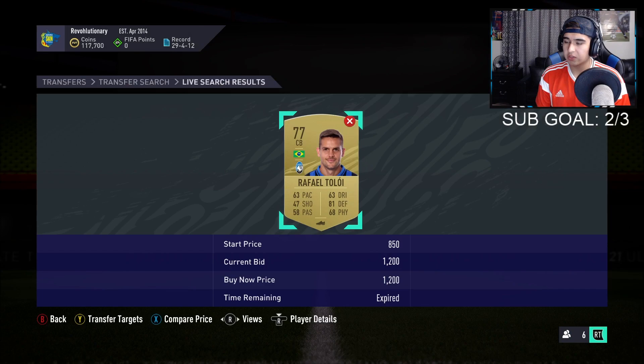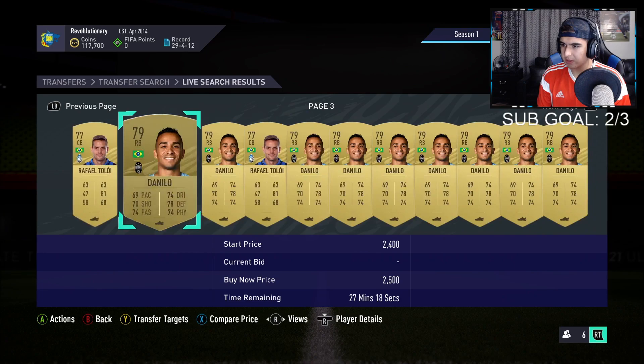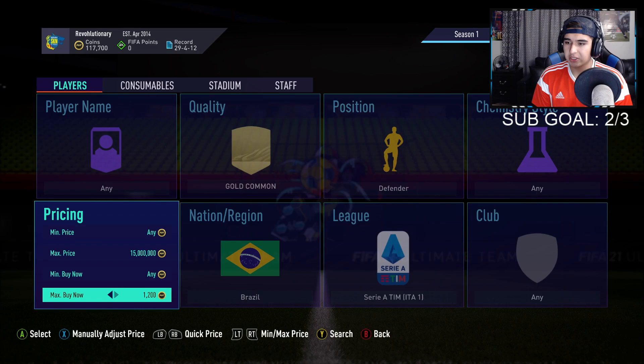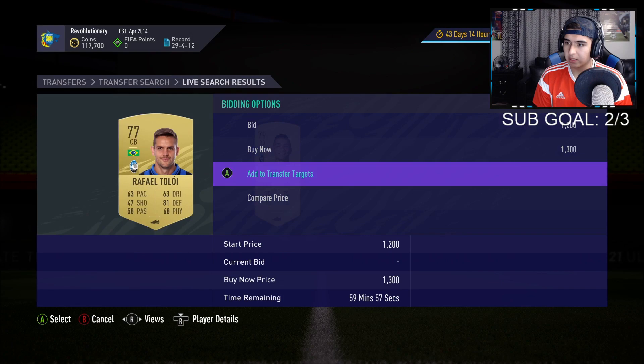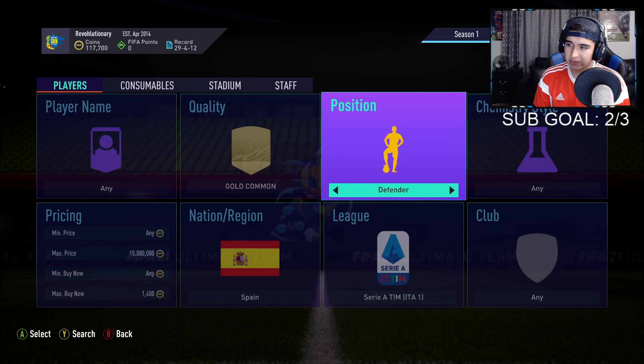I was able to get some of these, and even Danilo who sells for a little bit more. There's another defender in here too — but it seems like it's just these two that pop. It's still a good filter because they pop frequently. People don't really check their price and they just chuck them up cheap. Alright, the next one we're gonna be doing is common gold Spanish center backs in the Premier League.